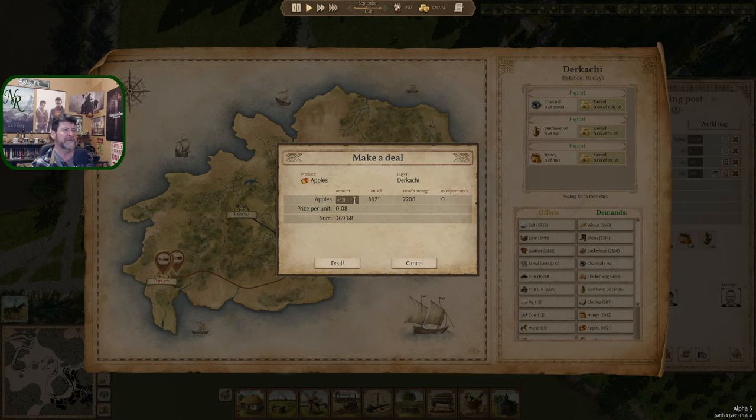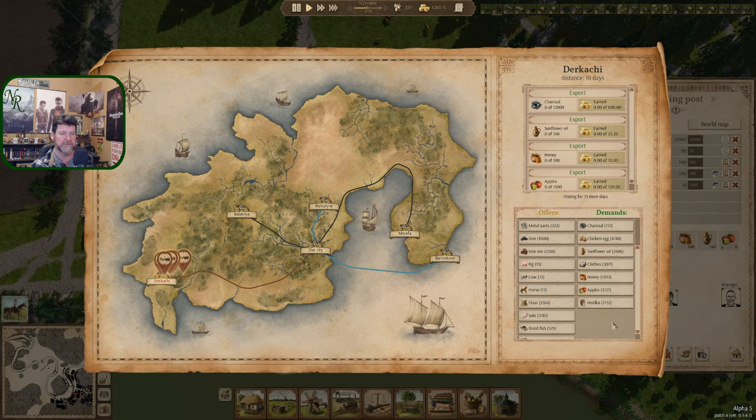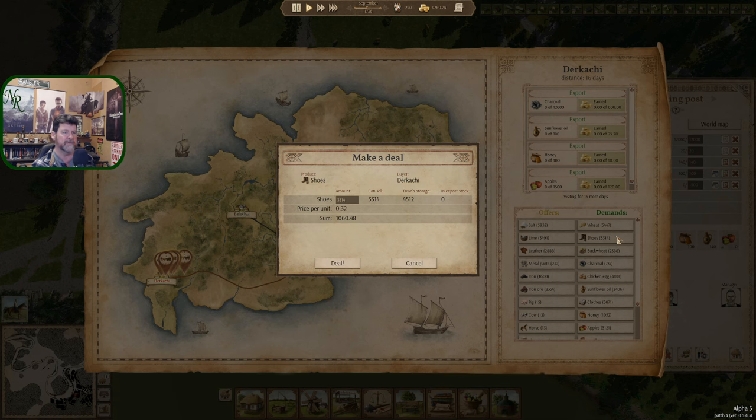We have 22 — I don't know if there's any more yet to be gathered in. They do last for a while and we want to keep them to sell to our own folks too. So let's sell to 1,500, save the 700 — deal. There's 600 on their way just like that. Derkachi, you will also buy — shoes! Haven't looked at that for a while — 4,500 shoes, wow. 3,314 — deal.